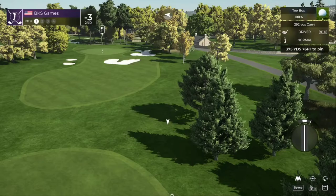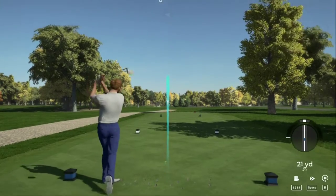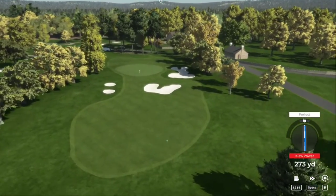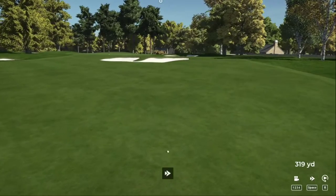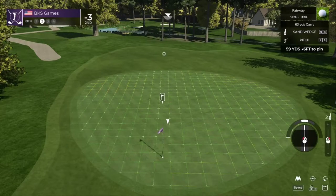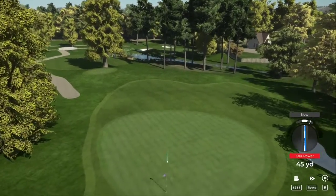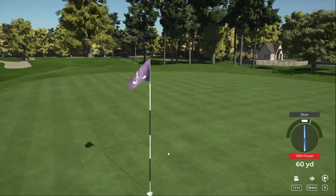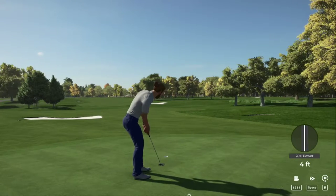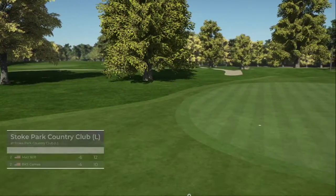All right, time to attack this back nine — teeing up on hole number 10. Let's see if that has enough to make it to the other fairway. That was a good one — four feet left. This putt's going — and you're finding your way around this course. That's your fifth birdie of the day. Right now you are at four under par for the day.